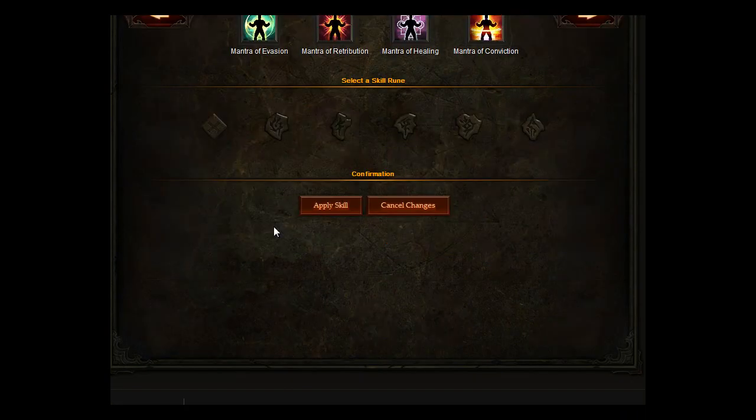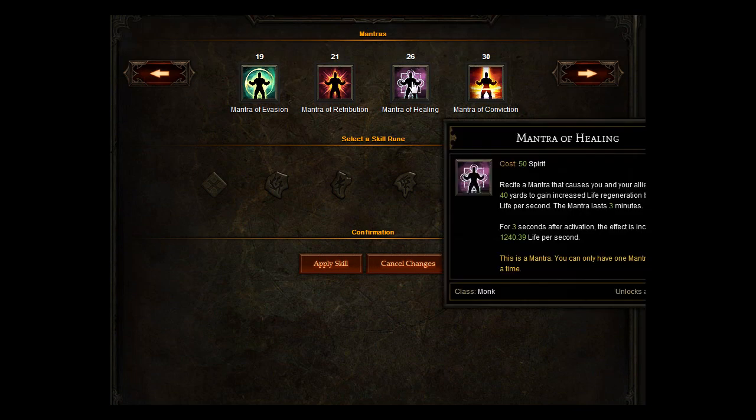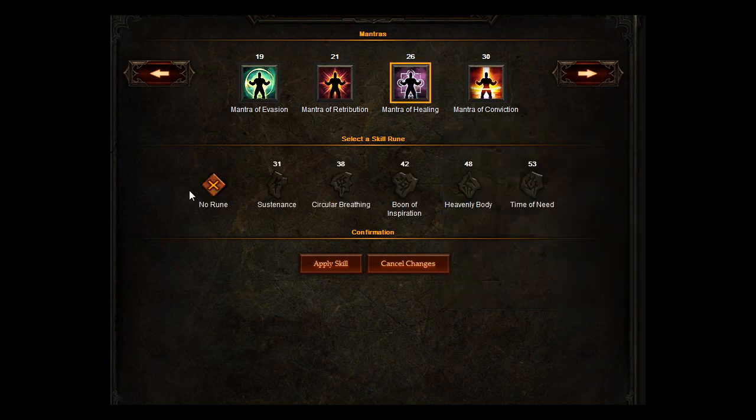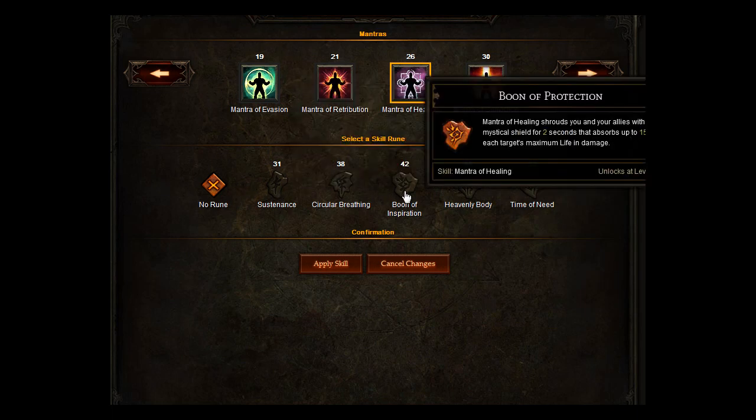For your mantra, you can guess what we're going to go for — Mantra of Healing, which causes you and your allies within 40 yards to gain increased life regeneration. You want to go for Boon of Inspiration: Mantra of Healing shrouds you and your allies with a magic mystic shield. For 2 seconds it absorbs up to 15% of each target's maximum life.